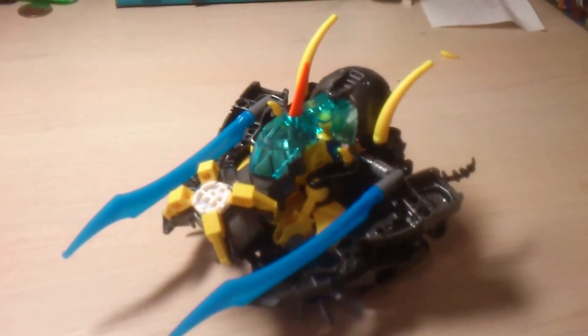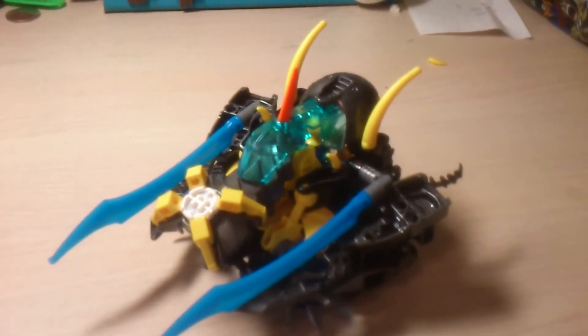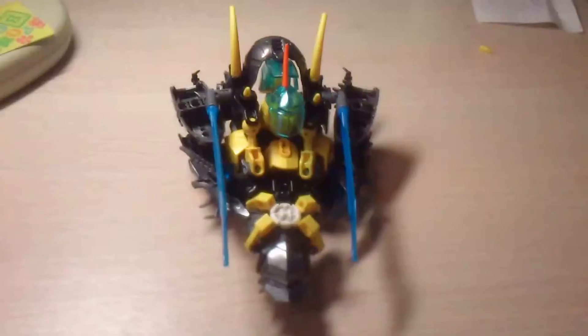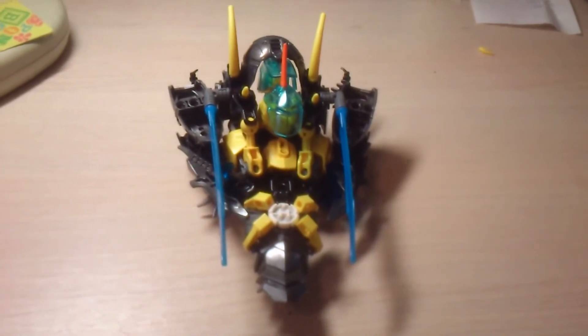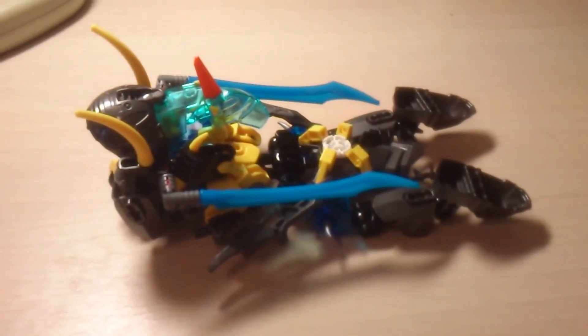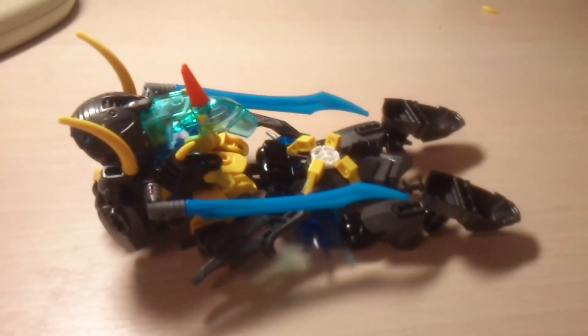To transform VORTEX into its jet mode, first put down the main armor and then rotate it back to the original direction. Next, return the legs to their original direction. Then return the back covering section and rotate it so it becomes like this.